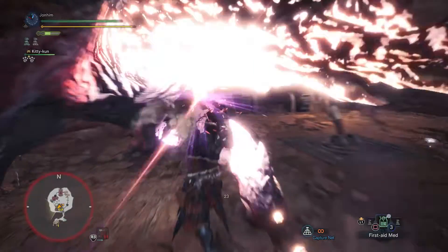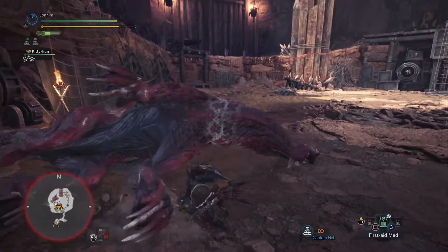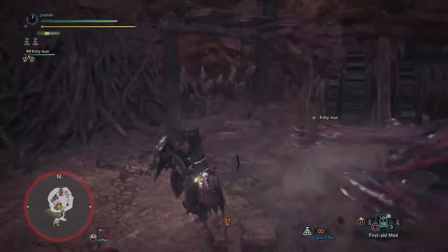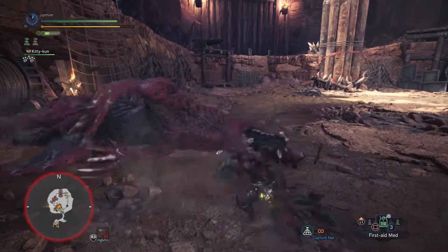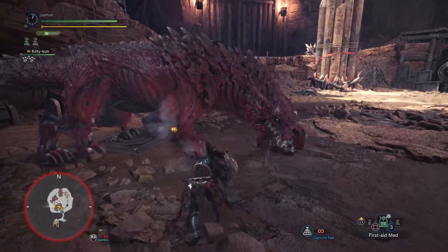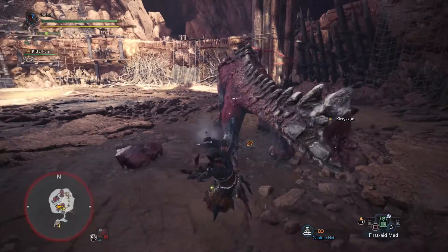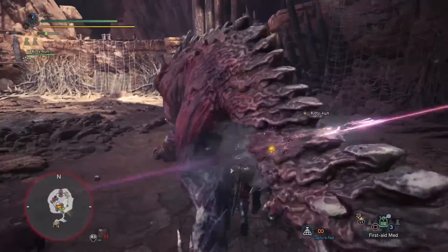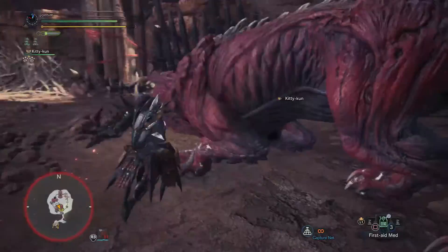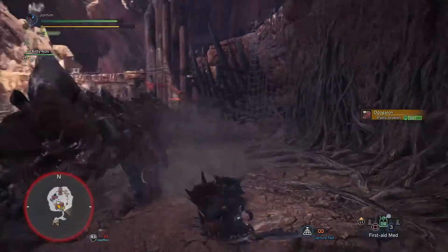I'm actually using the Sword and Shield right now in my newest hunts, trying to use it to kill some tempered monsters - it's pretty hard against tempered monsters but it's really good. It can be used with items, so if you're running around and quickly select an item with your selection wheel you can use it right then and there. Even if you have your weapon out it's fine - it doesn't get put away, so you can shoot a flash bomb out while you have your sword out. It's really useful and great for early game players.